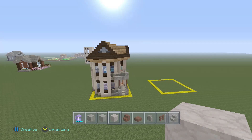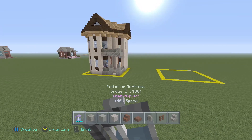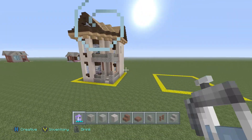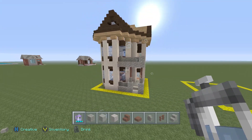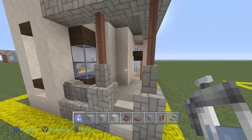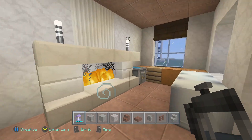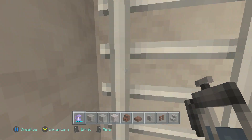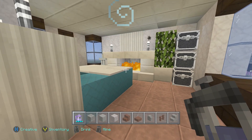Hello everybody and welcome back to house number four of season three of Houses. So today we are going to be building a 10x10 house. This is the house that we will be building. It actually looks very nice for how small it really is, and this is probably the first 10x10 house that I've actually built that actually feels very spacious on the inside. You can just see how much space there really is — it feels a lot bigger than what it really is and how many blocks you're really using.